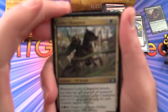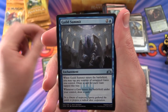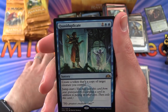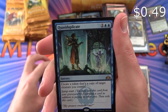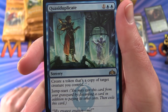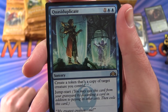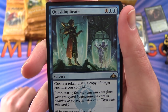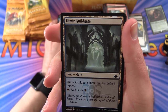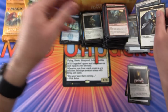Uncommons: Ledev Champion, Guild Summit, Inspiring Unicorn. Rare is Quasiduplicate — sorcery for 3, create a token that's a copy of target creature you control. It also has the new jumpstart ability: you may cast this card from your graveyard by discarding a card in addition to paying its other costs, then exile this card. I think that could do some tricky stuff. A Dimir Guildgate and a Soldier token.